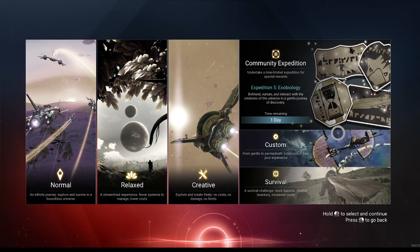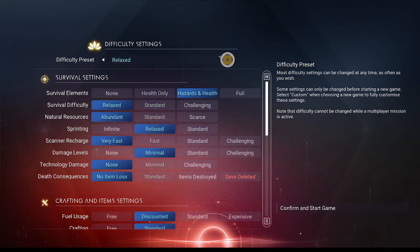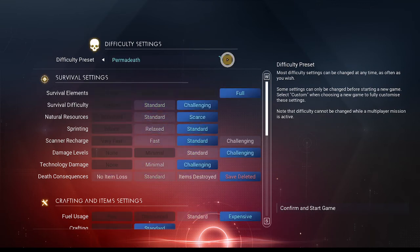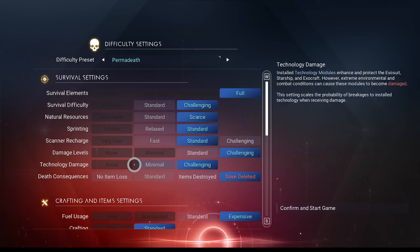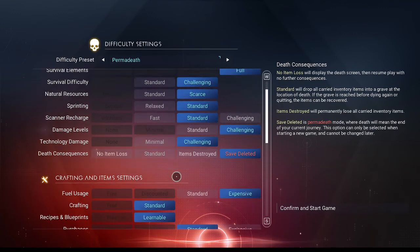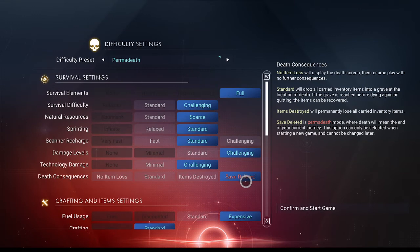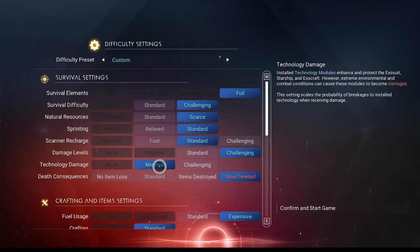We no longer have a permadeath option. We have to go to custom to make it. So we're gonna do that. We're gonna go to the preset permadeath and then we are gonna change it to as easy as we can change it to still be permadeath selected. Some of these things, like if we change the death consequences we won't be on permadeath. But if we want to change it to standard inventory stack limits we can't — that would put it off of permadeath. So we're gonna go with minimal technology damage.